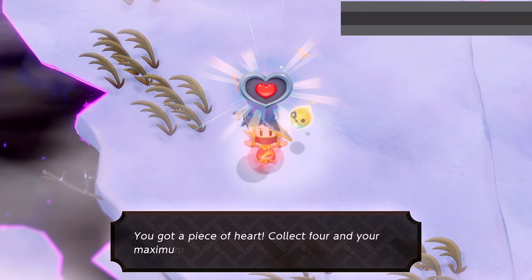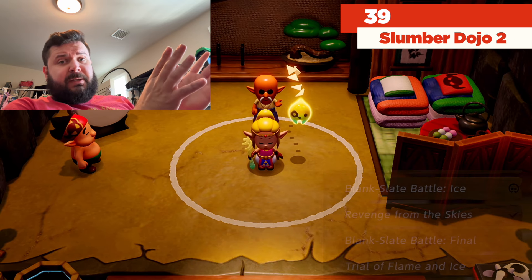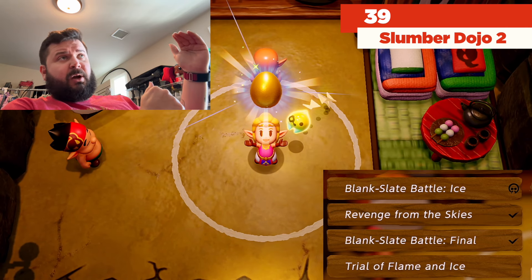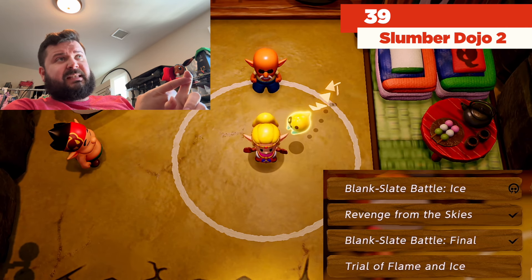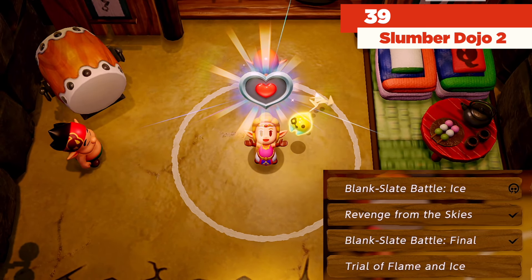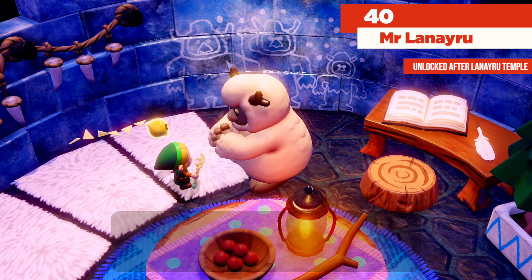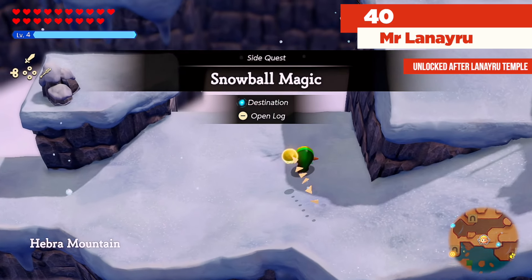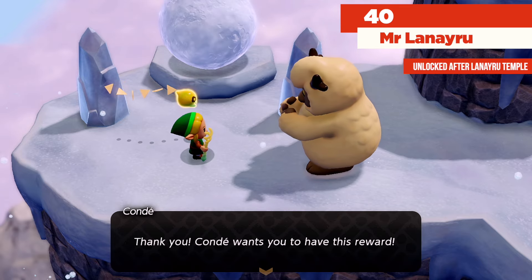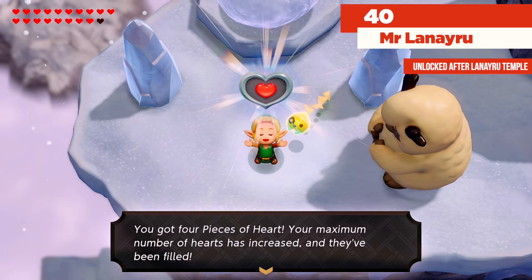Piece of heart — two left in the game. On our way to the very last accessories and the green tunic, at the Slumber Dojo you have to complete a certain number of trials in order to get the last piece of heart here. If you're doing all of them in a row after the blank slate battle final, that's going to be however many you need to get the piece of heart. The final quest is called Snowball Magic — do not google that. The NPC says: 'The magic worked and now it's not going to snow anymore — thanks to you. You can have this reward.' That is the last piece of heart in the entire game, number 40.